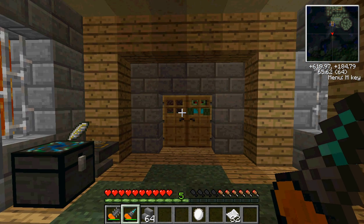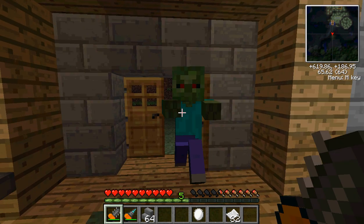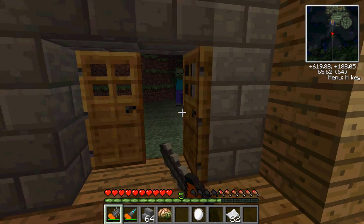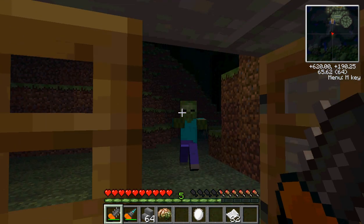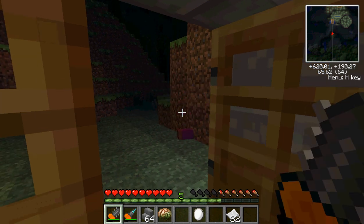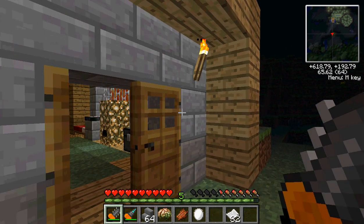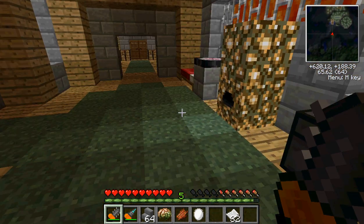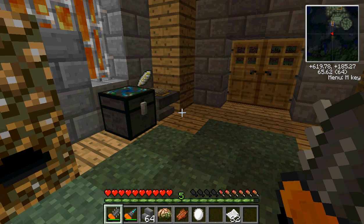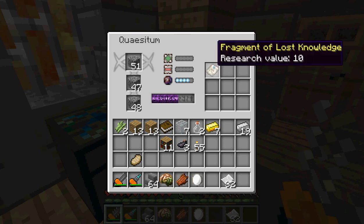I'm not using the texture pack again because zombies with red eyes are considered smart zombies, and you get zombie brains from them, which is exactly what I need. So I stopped using the texture pack because of it - no red eyes. There was a lag, I know. I've been working with it for 15 episodes already. We got another fragment of lost knowledge.